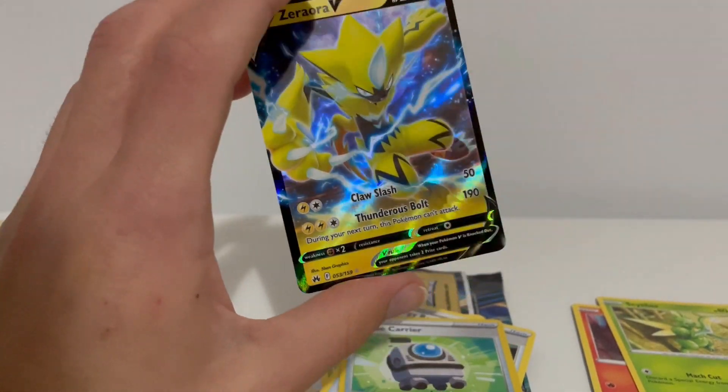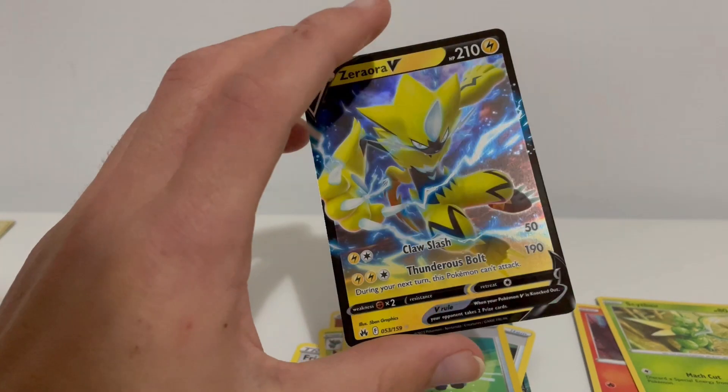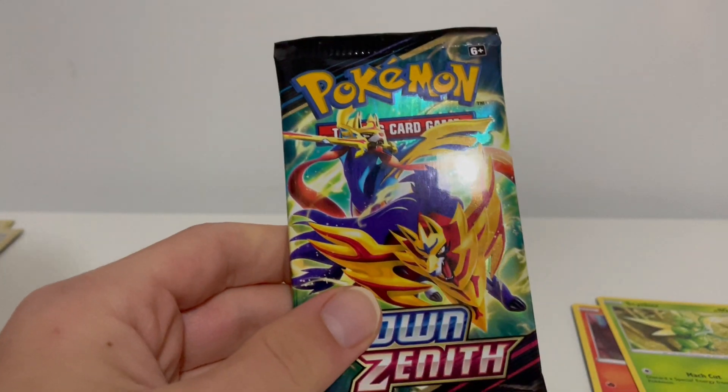I forgot one card - Mulch. Rescue Carrier as the reverse, that's pretty cool. And on the very end - Zoroark V! That is pretty good, nice looking card. I did see the border was shiny. Can't get him shiny unfortunately I don't think.